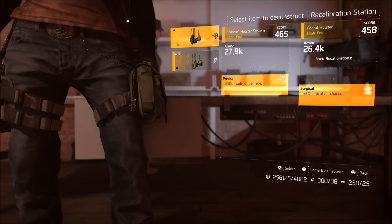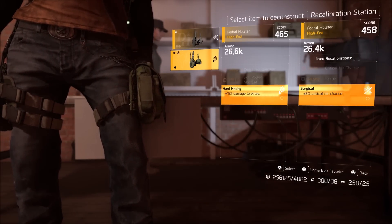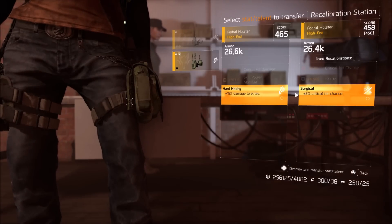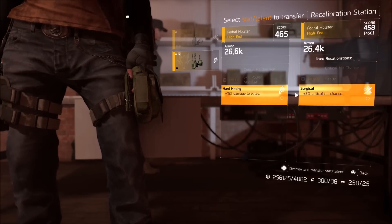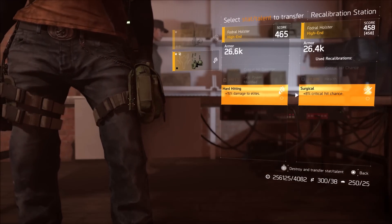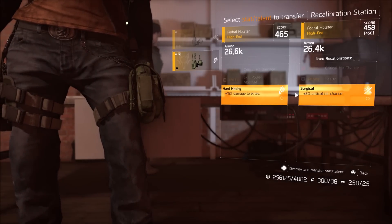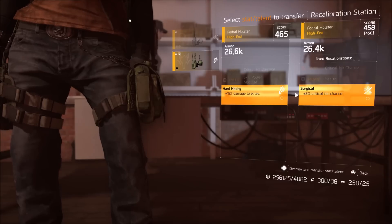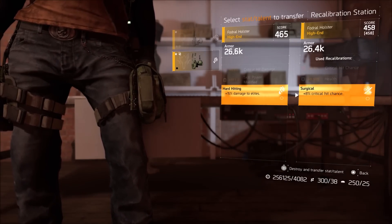Moving down to the talents — let's say I don't want Surgical and I want something really hard-hitting in PvE like 15% damage to elites. I could take that and put it into the Surgical slot. The gear score will not go up because I'm not raising the value of an attribute — I'm simply swapping one talent for the other. Once you've done so, as it says on the bottom, it will destroy and transfer the stat or talent, meaning the holster that originally had damage to elites will be completely consumed and destroyed.